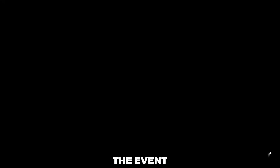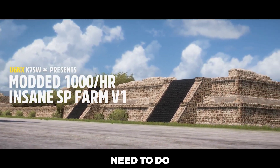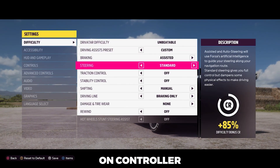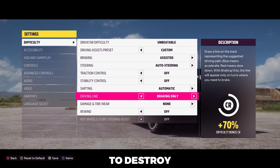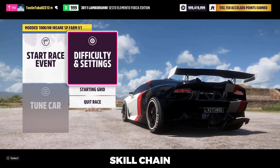As soon as you get into the event, follow the difficulty settings I'll show — it makes it almost entirely autonomous. All you need to do once you want to get started is hold down the accelerator. If you're on PC, hold down the W key, and if you're on controller, simply hold down the accelerator. It's super easy. You'll also notice that as soon as you start the event, you'll begin destroying a lot of objects extremely quickly and build up a pretty large skill chain.